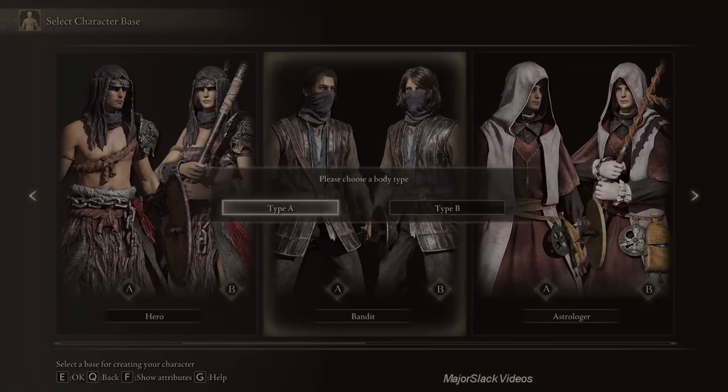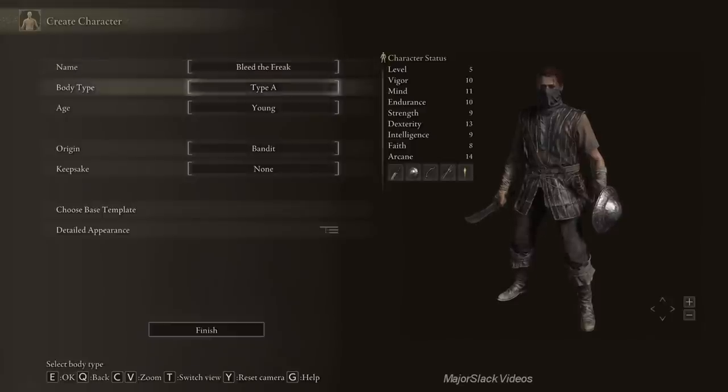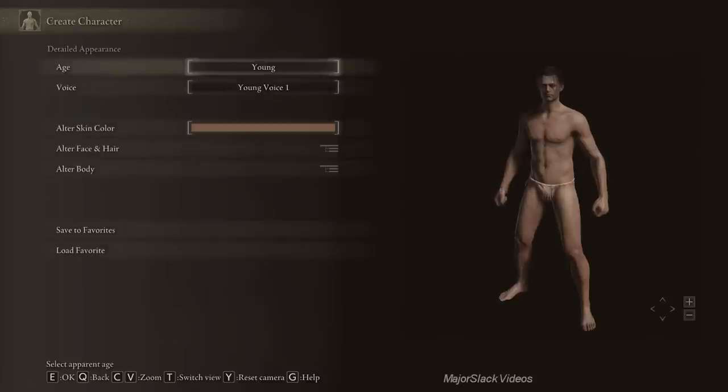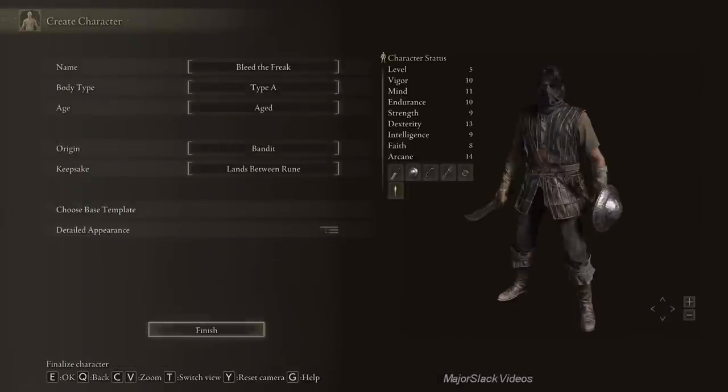You're going to start with the Bandit class. Name him whatever you like — I'm going to call him 'Bleed the Freak.' Name that band! Post a comment, name that band. You're going to start with the Lance Between Rune keepsake. I'm going to dress him up as the scruffiest little SLB you can imagine. And there we go — that's my Bandit, Bleed the Freak.